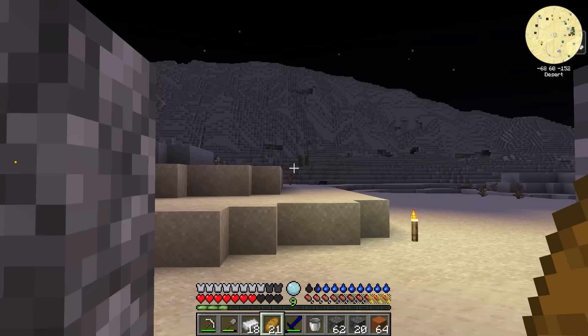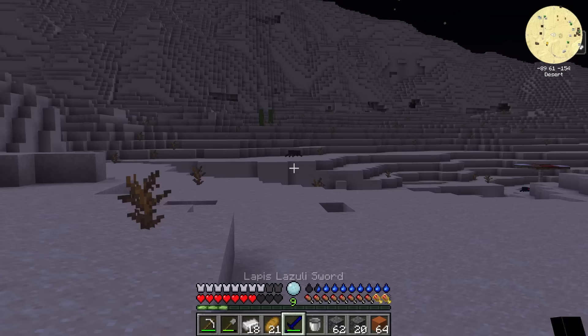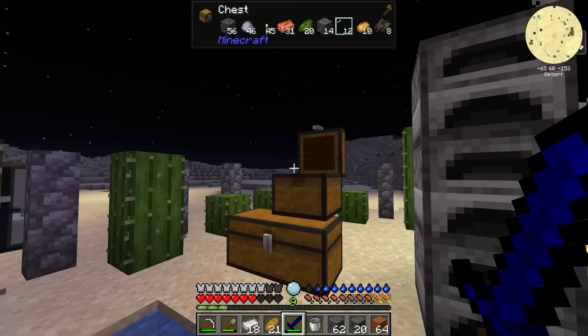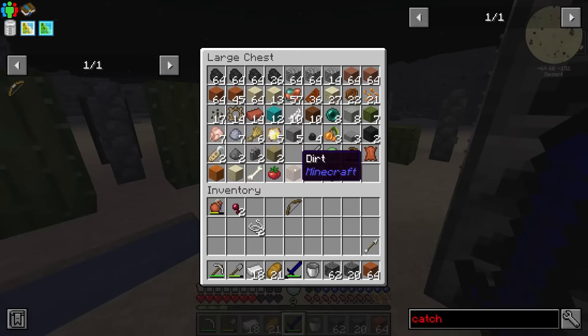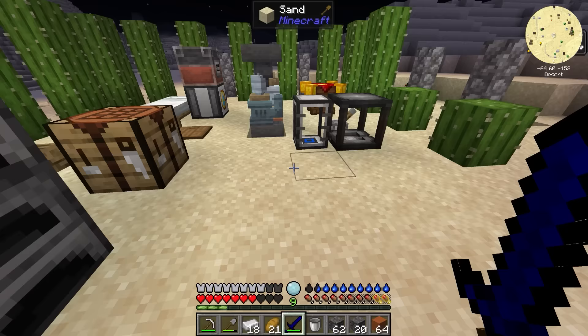A couple of spiders later — we killed two cave spiders and one regular spider — we've got five string. Five string is all we need to get started. With five string we now have what it takes to make a bow, which should be a good investment for fighting the blazers. We also have what it takes to make a couple of arrows, though we'll need some more cactus.